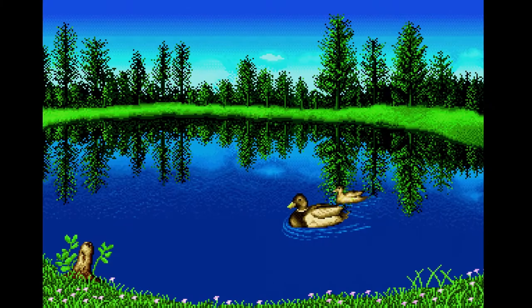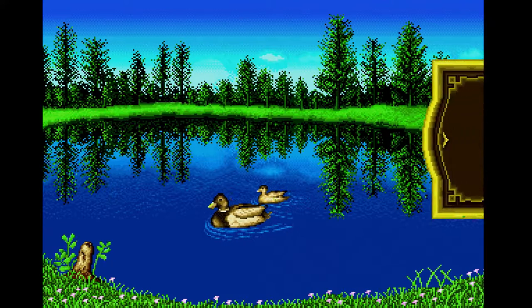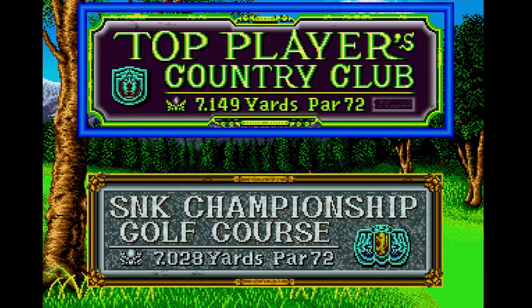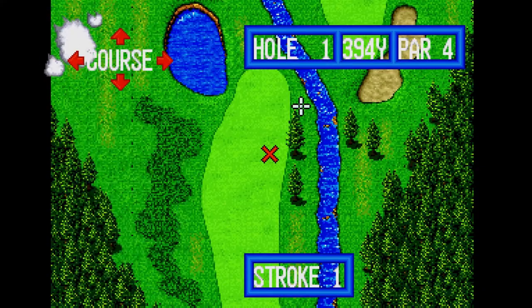The graphics may be simple, but they do have a certain charm. Aren't these menus relaxing? We can choose from stroke play, match play, and a Nassau game — whatever the hell that is. We only have two courses to choose from, but being an early title at 62 megs, most of that is voices. Two courses is plenty to keep us entertained.